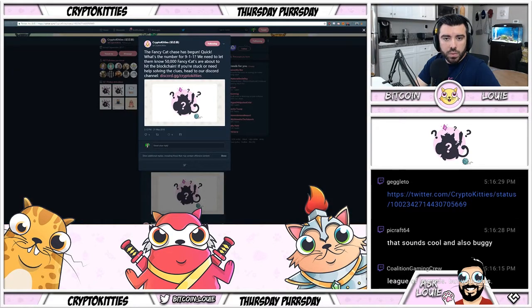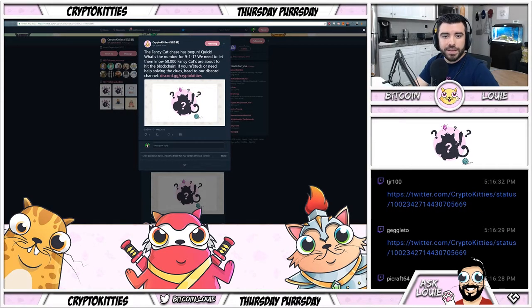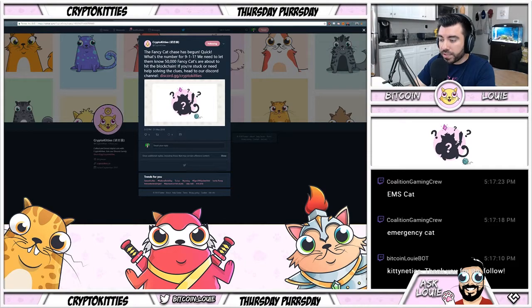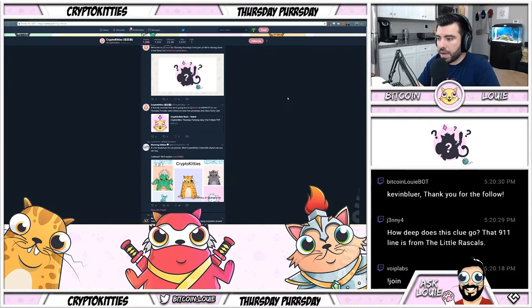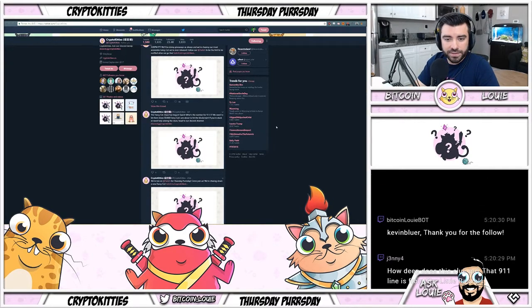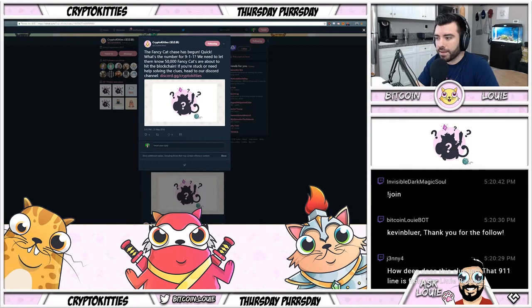I believe this hint is going to come out on Twitter. The hint says: 'Quick, what's the number for 9-1-1? We need to let them know 50,000 fancy cats are about to hit the blockchain. If you're stuck or need help solving the clues, head over to our Discord channel.' So people think it's a clue — emergency cat? How deep does this clue go? Then someone points out that '9-1-1' line is from The Little Rascals!